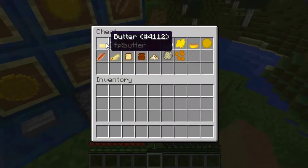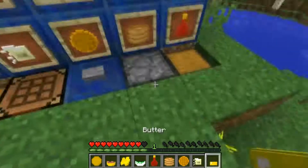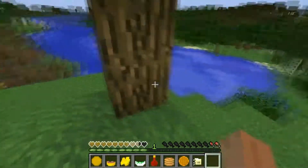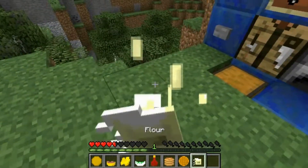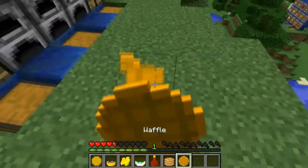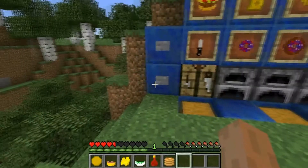Now we have the breakfast tab. First we have butter — and we all know you just don't eat butter. And then we have flour, not that good. And then we have waffles, which is pretty good — waffles can give you movement speed, very swiftness.